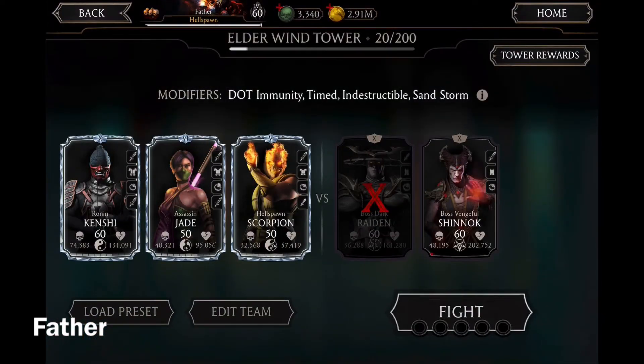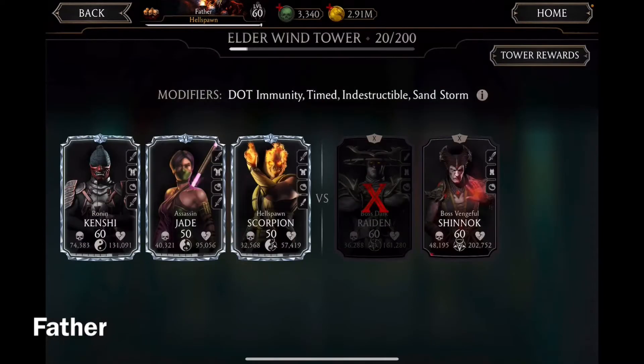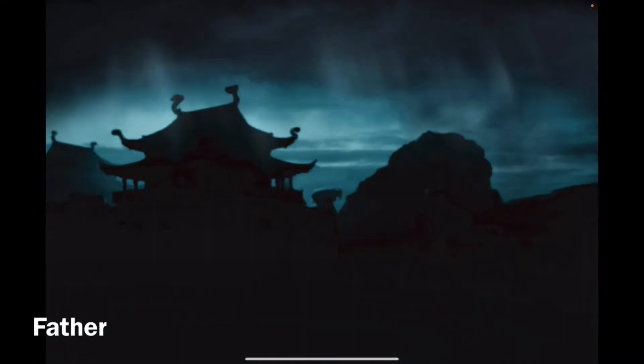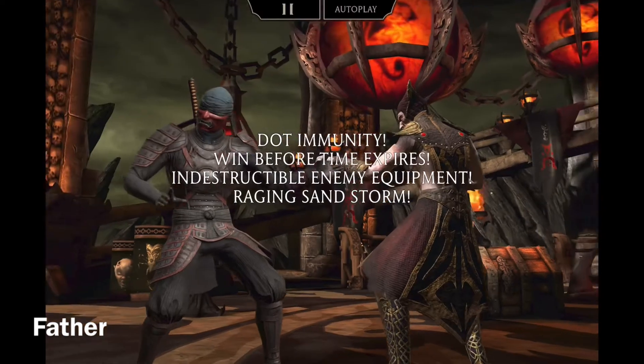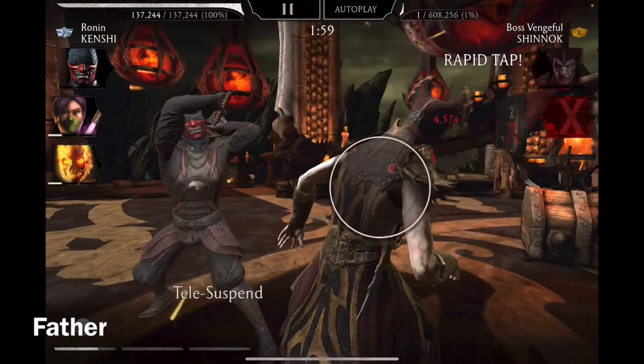Now for the Fatal Elder Wind Tower. I left off at the boss battle in match 20, which is boss Dark Raiden and boss Vengeful Shinnok. I was able to defeat Dark Raiden but Vengeful Shinnok was able to defeat me even with like five percent HP. I'm gonna switch to the characters I think I was using — actually I'm just gonna keep them for now, in case he pulls a little stunt and somehow defeats me again, so I'll just keep them and defeat him right away.